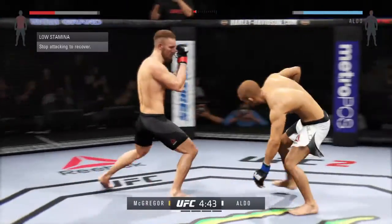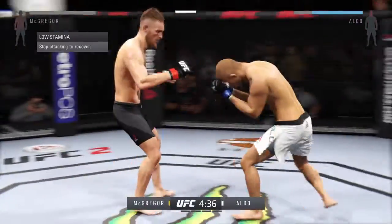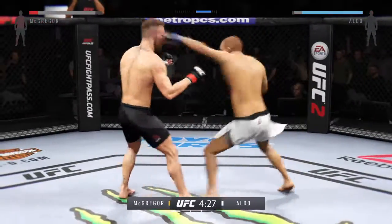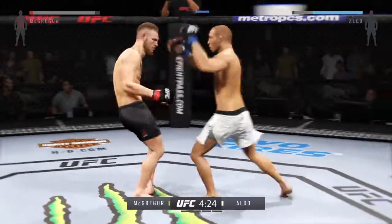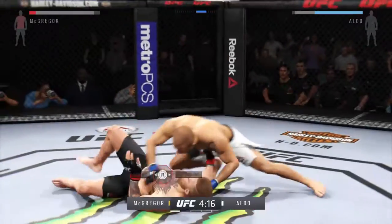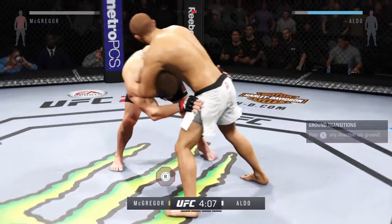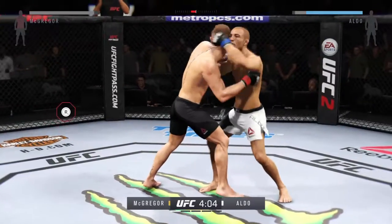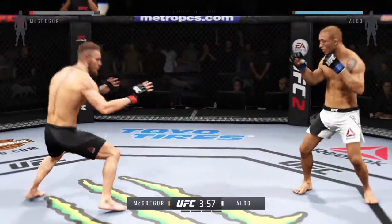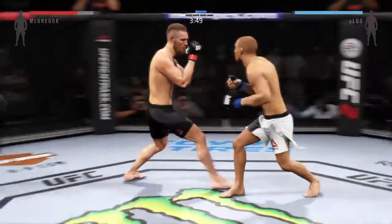Keep an eye out for Jose Aldo's counterstrike — he has vicious counterstrikes. He's very good at catching his opponents as they move in and trying to close the distance, softening his opponent up. That was a brutal knee to the body. Big takedown. Hard shot from the clinch.